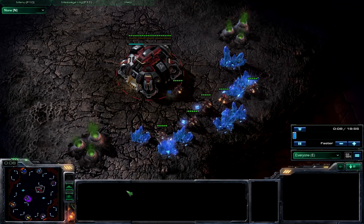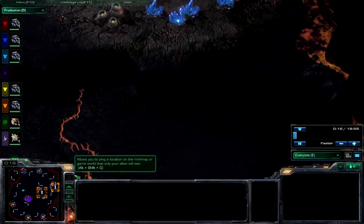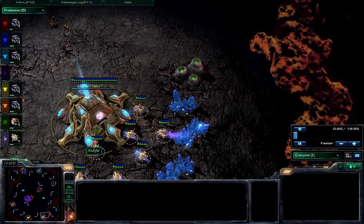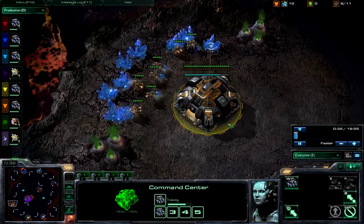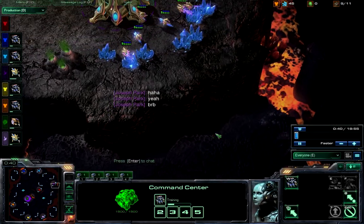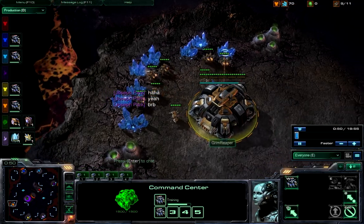What's up guys, I'm here on Lava Flow casting an awesome 4v4 that some of my friends had last night. I already know what happens in this game. So Grim Reaper is going — his plan in this game was to go for a nuke rush — and what he can do is land the nuke right here and it can hit the units here. It's pretty awesome when it happens.